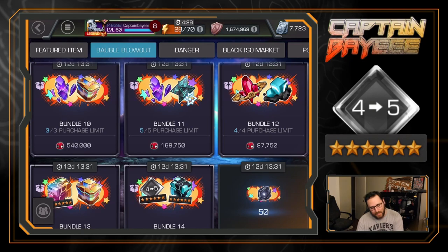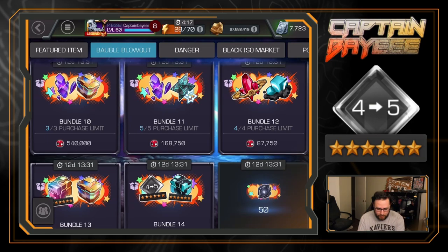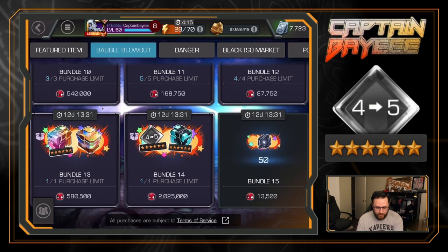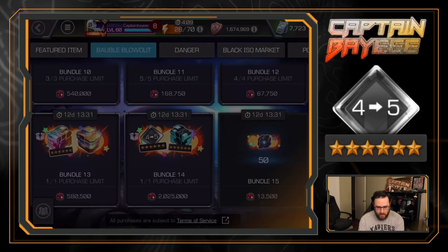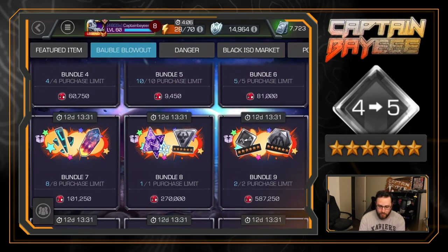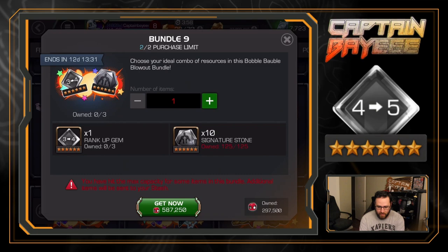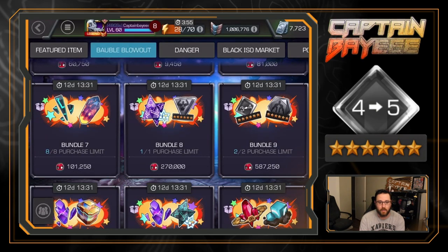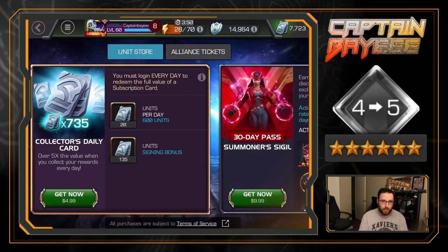I don't think I'm going to buy everything this time, even though you do get a Jessica Jones if you buy every offer - who is a pretty busted champion on defense, especially for Battlegrounds. I have about a week to decide. The plan is I want to get enough to buy the rank-up gem, a fully formed catalyst which gets me closer to ranking someone up naturally, plus the other catalyst offer and the other rank-up offer. I've done the math on how much I need.